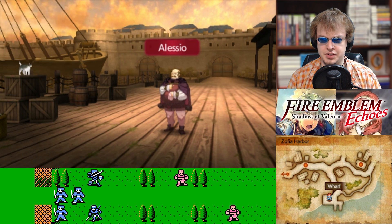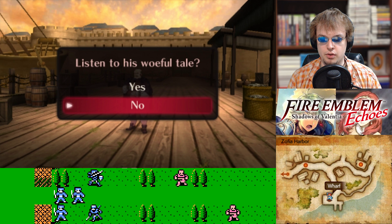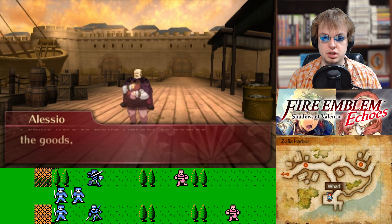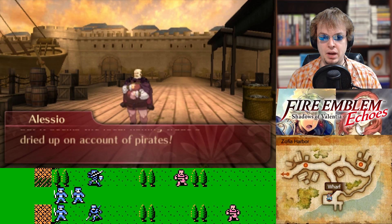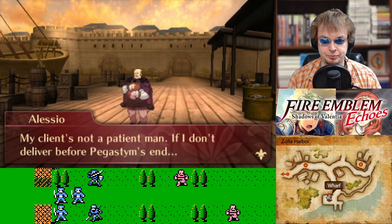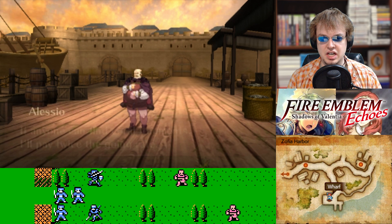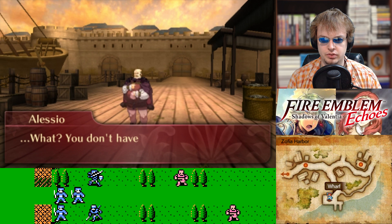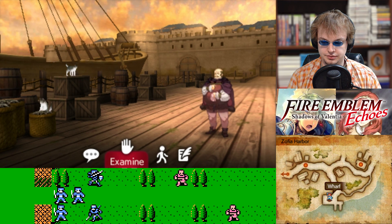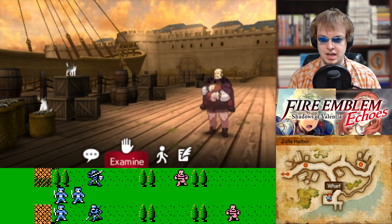Talk to Alessio. I have a buyer lined up for a shipment of coral fragments — fine price too. I came here to Zofia Harbor to source the goods, but local fishing trades dried up on account of pirates. I wrung a few fragments out of contacts here but I'm still five short. My client's not a patient man if I don't deliver them before Pegasus themes end. Please, you must help me — if anyone can find coral fragments, I'll pay twice the going rate. I don't even know where to find coral fragments. Also, that guy was looking for mana herbs as well — I only have one.